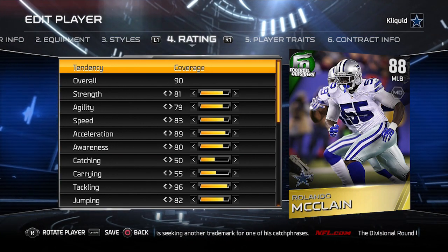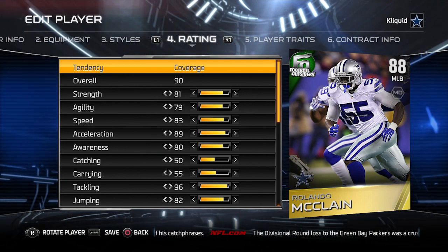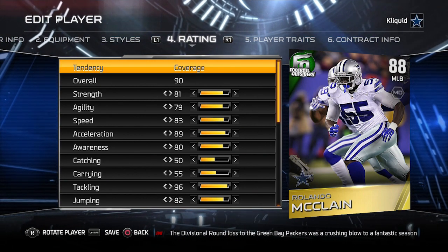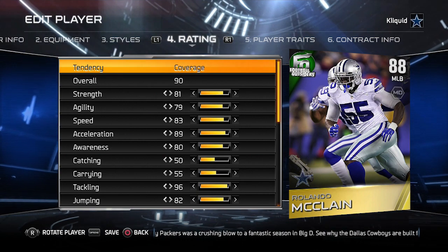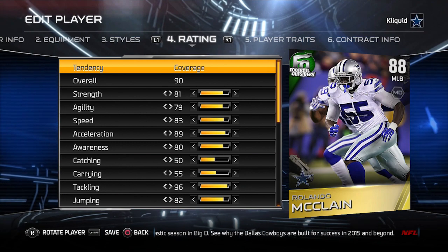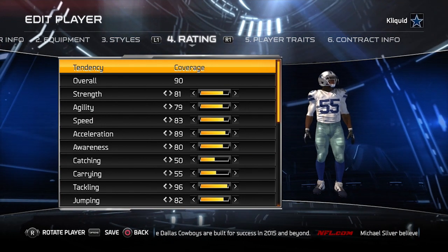Interesting — again not consistent with the first two. Denard Robinson went up by four, Kyle Fuller stayed the same, and this one goes up by two. We haven't seen anything drop yet as far as attributes go from Ultimate Team over to the regular version of Madden, but it is interesting that we're not getting a consistent number as far as the overall is going up or down.